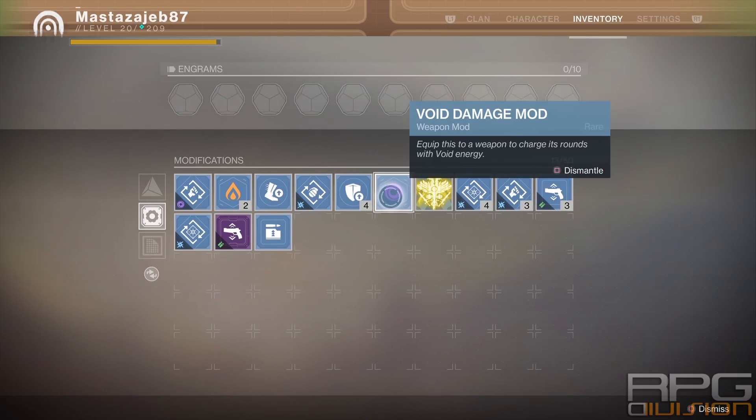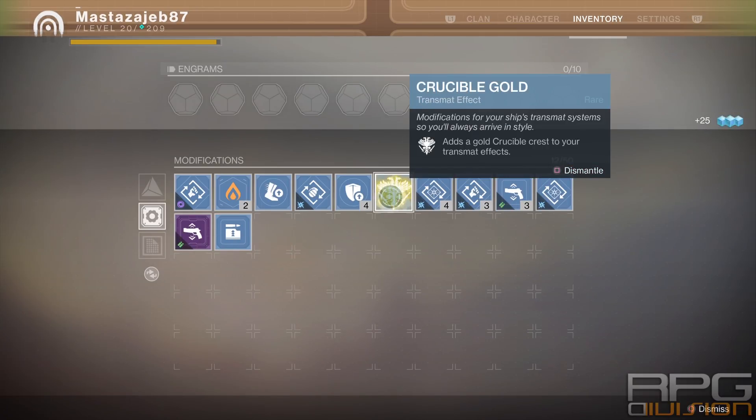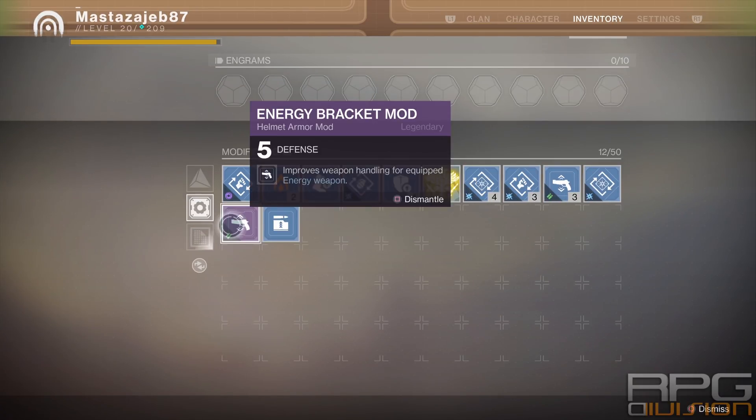If you dismantle a blue mod, you will receive only glimmer. If you dismantle a purple mod, you will receive a mod component.